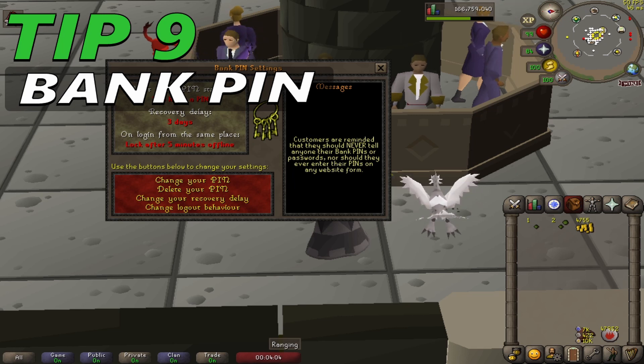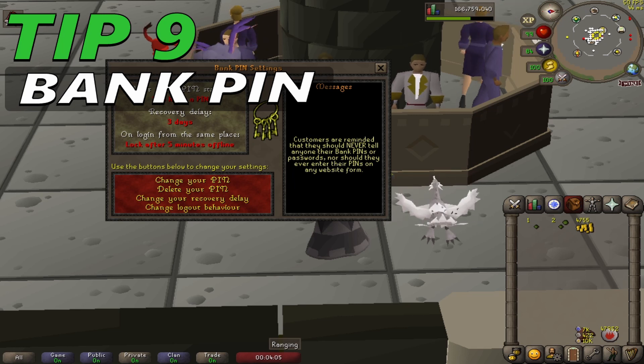Bank pins are the best protection players can have for their bank account and it is strongly recommended to have one. Players are also well advised to only access their accounts from a trusted, non-infected computer. A non-obvious password and periodic password changes also help to prevent unauthorized access.